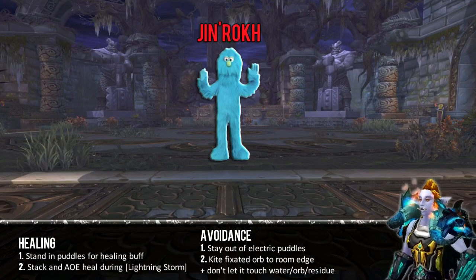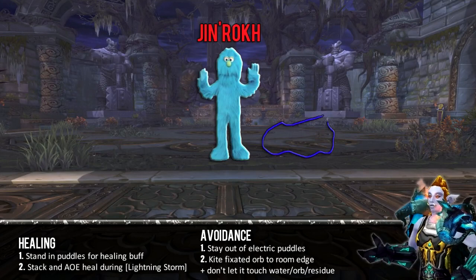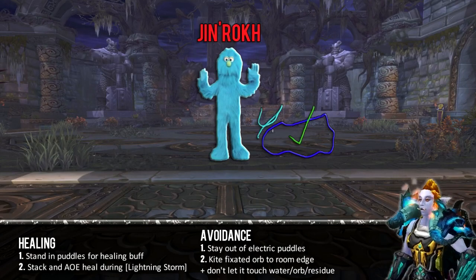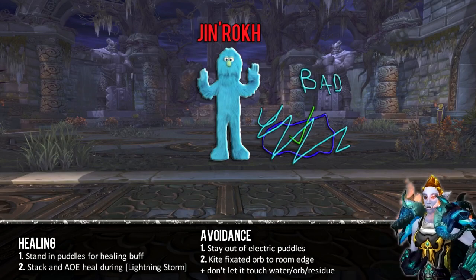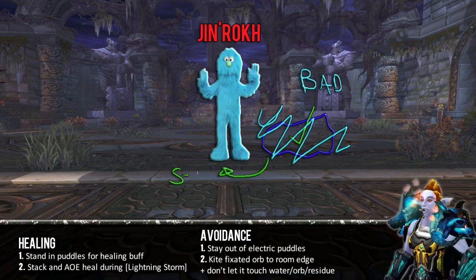As a healer, standing in water is generally a good thing — it'll give you a 40% increased healing buff. But standing in that same water when it's been electrified, that's bad. You'll be able to tell when it's about to be electrified because the boss will cast Lightning Storm, which is a channel that will deal a hefty bit of damage on your raid. It's unavoidable, though lightning will jump around the ground which is in fact avoidable.